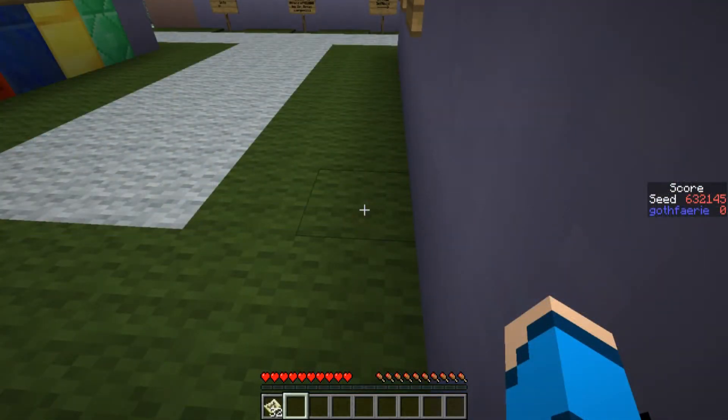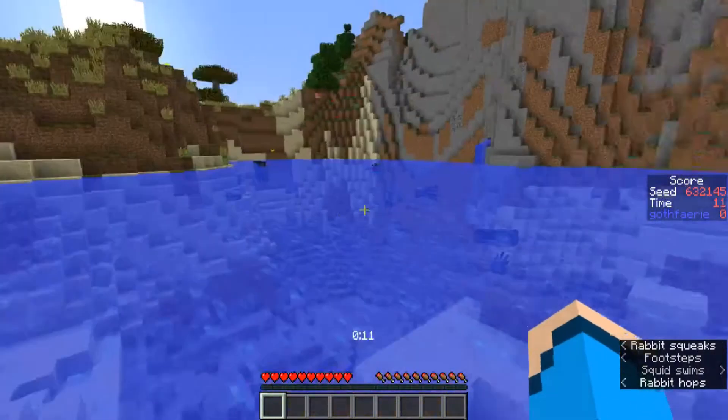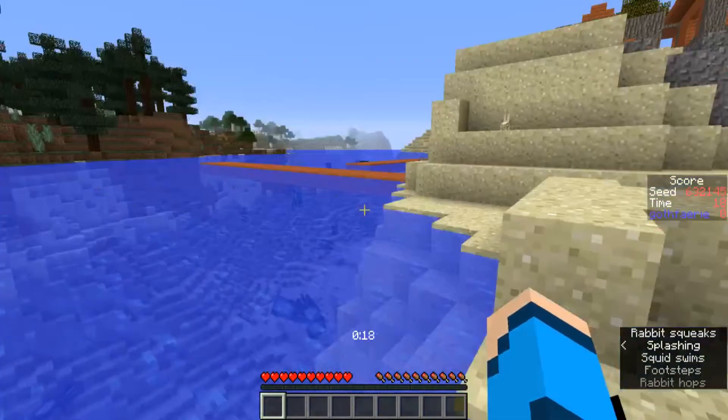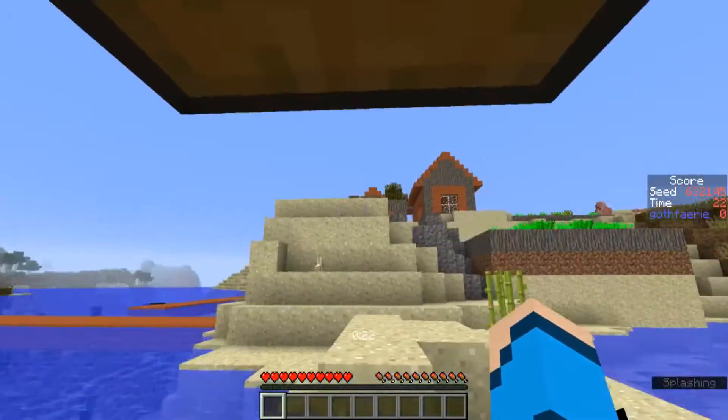And for the practice seed this week, we have seed 632145, with the card pictured here, where the goal is to either go for Bingo or for Blackout. You can play as many times as you like, and you're looking for the fastest time possible. This seed starts us off in a Lake area. Over in that direction we have Extreme Hills topped with some Snow. Over in this direction we have a Swamp and a Birch, Oak and Spruce Forest. Over behind us we have a village, which is surrounded by a Desert Savannah.